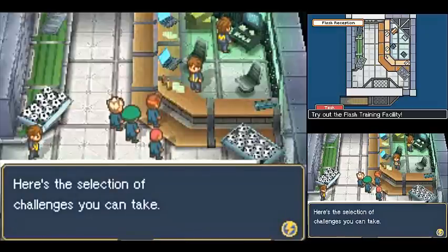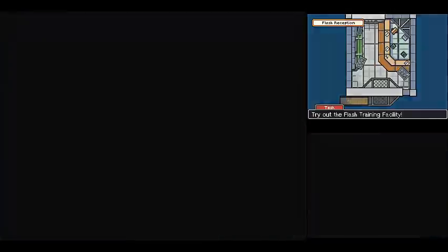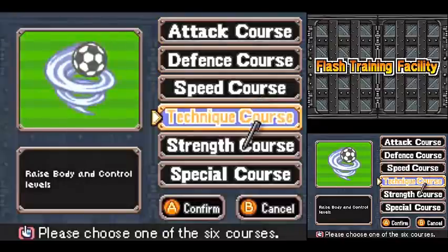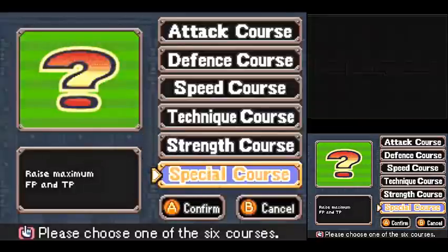Okay, so basically, yeah, this is what I told you before. You can select a training program from these. Most of these will raise two stats, but some of them will only raise one. The cool thing about it is that this training program — the special course — raises your FP and TP. No other spot in the game, basically, you can't raise it any other way except for leveling up. These two stats. So this is a very cool training regimen. We're going to go with this one.